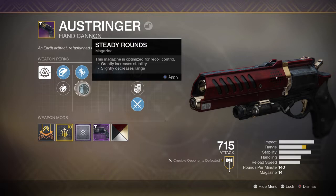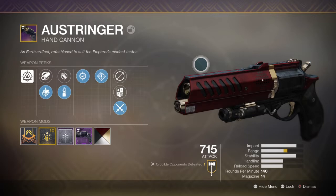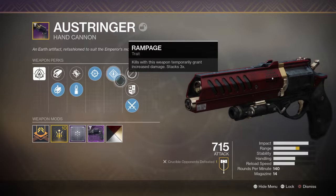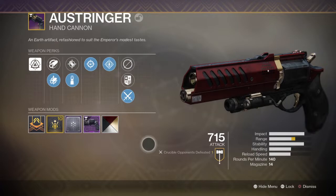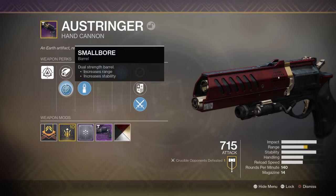Steady Rounds — and we'll also put on Small Bore to give it a tiny little bit more stability. Now most people think when it comes to hand cannons it's all about range, and yes I do agree with that to a certain extent with 140/150 archetypes. But I also feel like stability comes into play and is a major factor. It really just depends on your play style — if you'd like to sit back and play more passive with the range game, go with Accurized and Hammer Forge. Or if you want to play the close-to-mid range game with more stability, this is going to be the option for you.